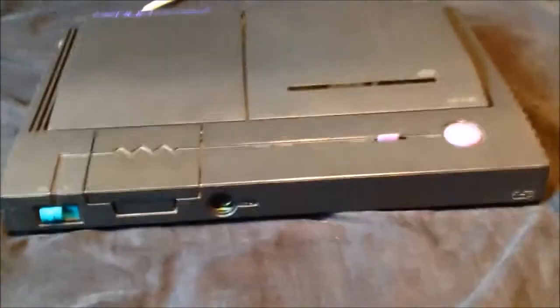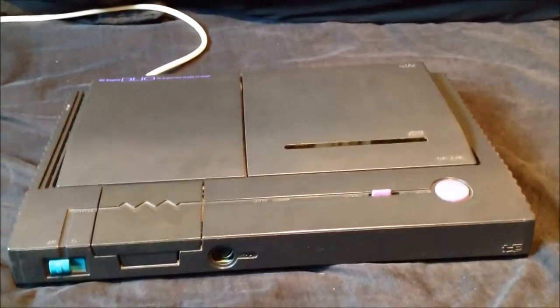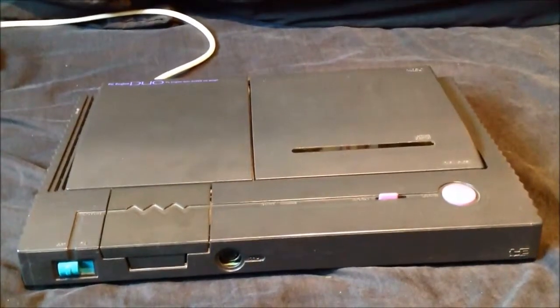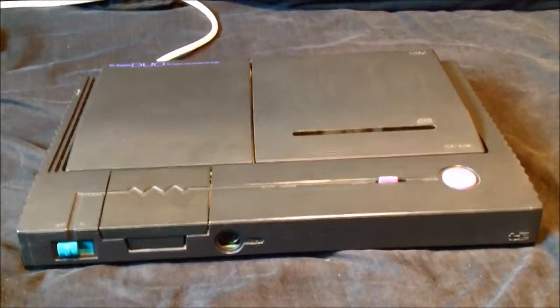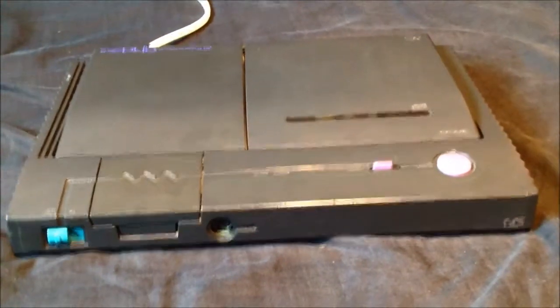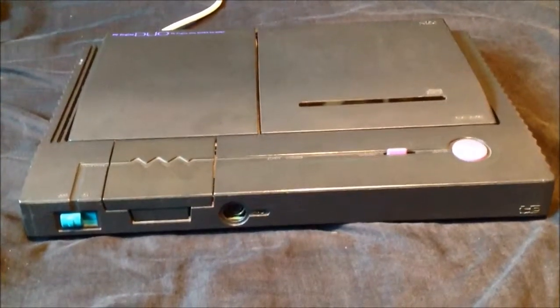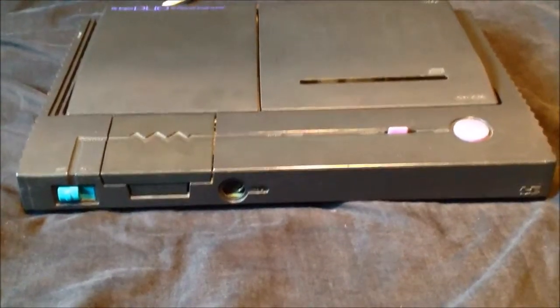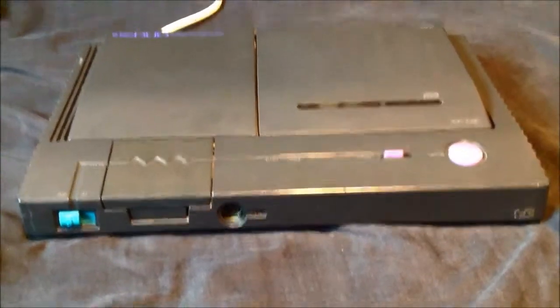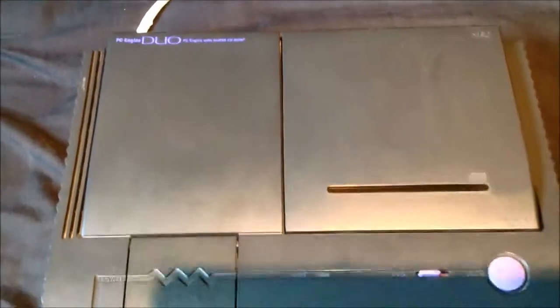They released quite a few versions of the PC Engine. You had the original white PC Engine, then the Core Graphics with an AV socket on the side — where the original white version just had your standard aerial socket, which our TVs won't tune in. Then they released the Core Graphics 2, and then they decided to release a machine that incorporated the cartridge version and the CD version in one — the PC Engine Duo.